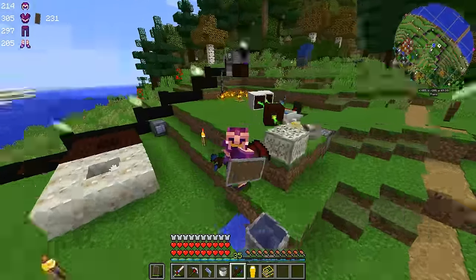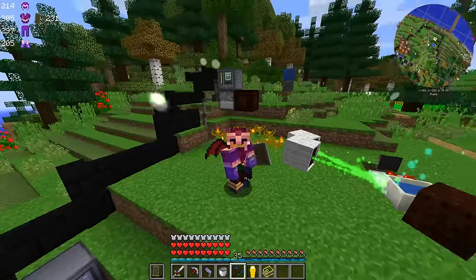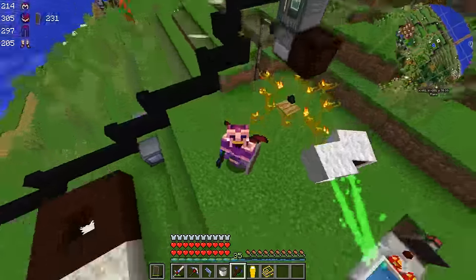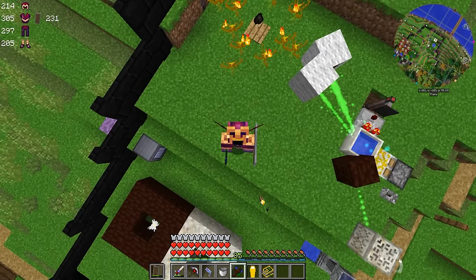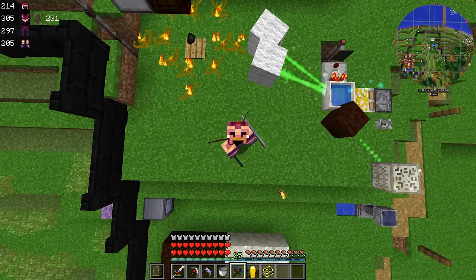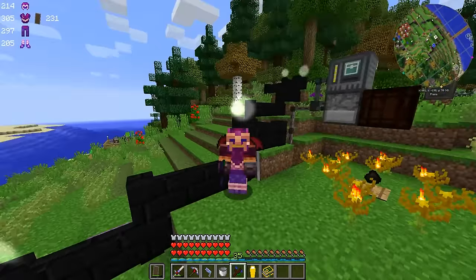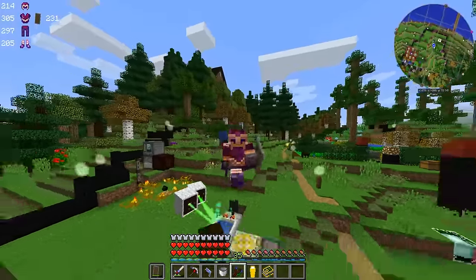Our mana production is now fully automated and it is scalable — we can add more. All we would really have to do is set up another dropper and open crate, then pipe the redstone signal and items over to the next location, probably right about here a couple blocks over. Our mana pool is almost full — about three quarters of the way there. Unfortunately I'm out of time, so I apologize that this video might be a little shorter than usual.